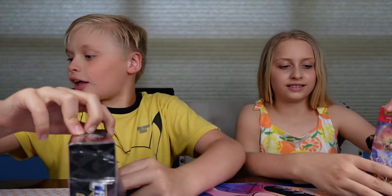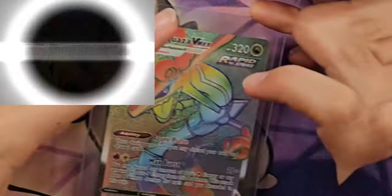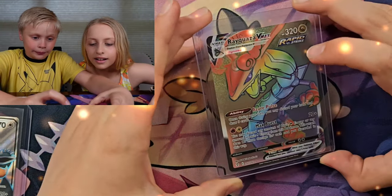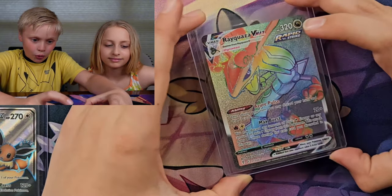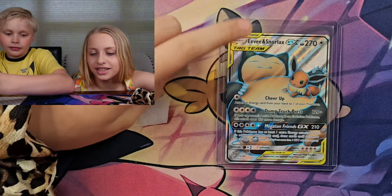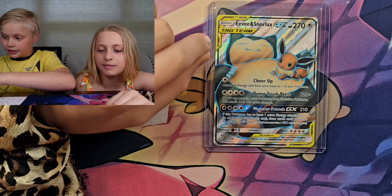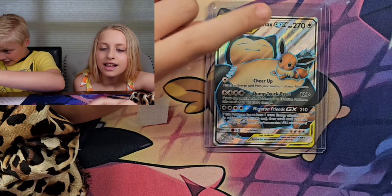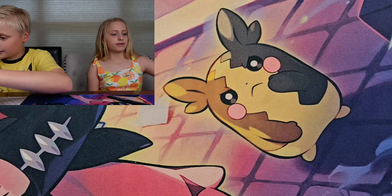We got some fan mail the other day from our biggest fans — they left it anonymous. I got this awesome Rayquaza VMAX Rainbow Alternate Art from Evolving Skies. It's so cool. And I got an Eevee and Snorlax GX Tag Team. I love this card — it's one of my favorites now. It's on the page with my Charizard and my Blue Mew in my binder.